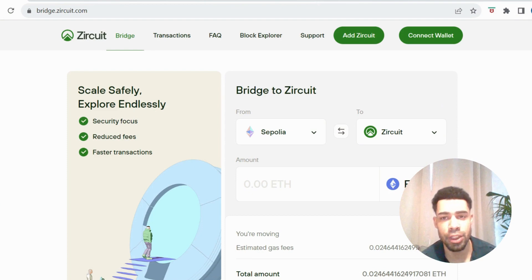First we're going to use their bridge. You're going to need some Sepolia ETH — I'll leave the link in the description. If you watch my videos you should have plenty of Sepolia ETH in your wallet by now; if not, go to the link and get yourself some. Come to the Zerkit bridge and add the network to your MetaMask when prompted. Then bridge from Sepolia over to the Zerkit network and bridge back to Sepolia. Make sure you leave some ETH on the Zerkit network, as we'll need some for other transactions.